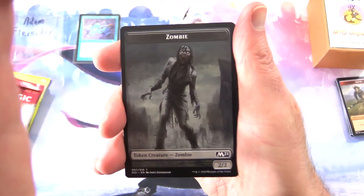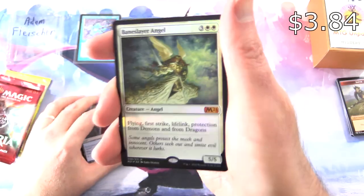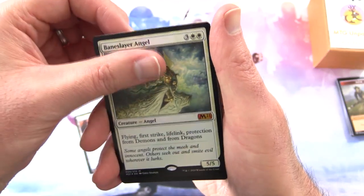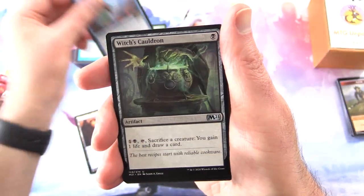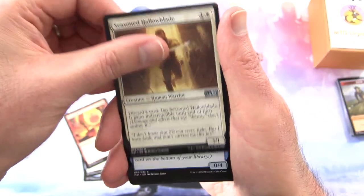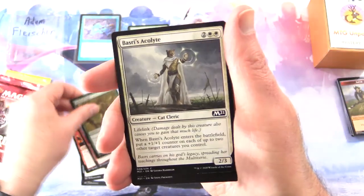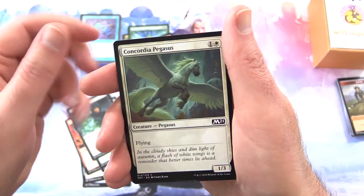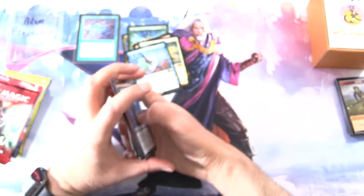Core 2021. We've got a Zombie token, a Swiftwater Cliffs, and a foil mythic Baneslayer Angel — what the heck, firing on all cylinders today! And a Teferi's Ageless Insight, along with Witch's Cauldron, Volcanic Geyser, Seasoned Hallowblade. Wall of Runes, Turret Ogre, Nullmage Advisor, Basri's Acolyte, Ranger's Guile, Alchemist's Gift, Concordia Pegasus, Crash Through, and Frantic Inventory.